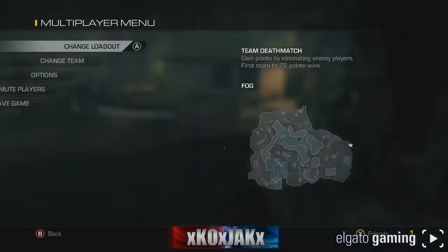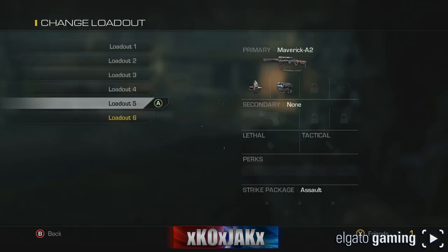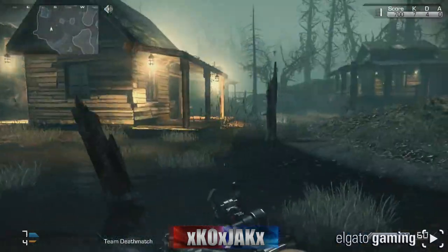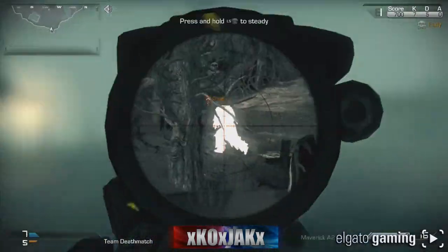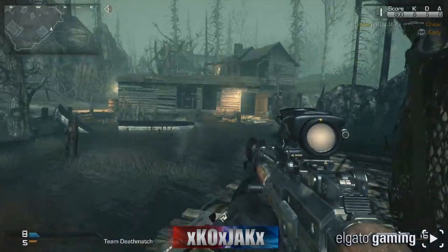Let's switch classes here, let's change loadouts over to the Maverick A2. I don't have anything else set up — we're just gonna die here, I gotta run out and die, and then we will check out the Maverick A2. All right, now that we've got the Maverick A2, I've got the sniper rifle on with the thermoscope.